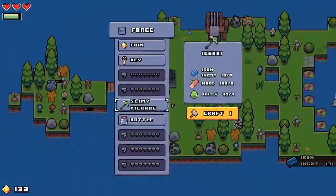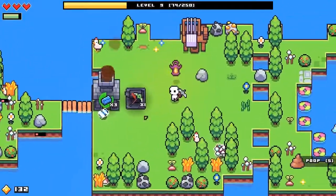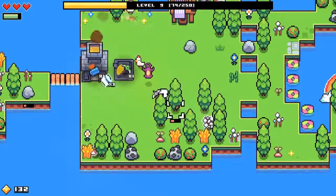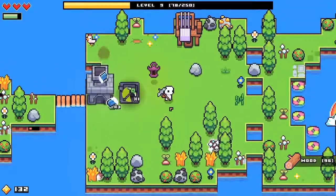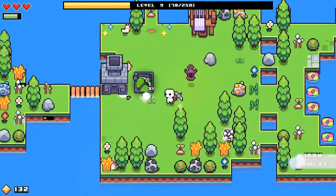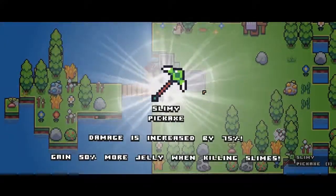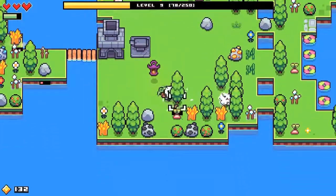Now we can make our slimy pickaxe. Every time you upgrade your weapon it has all the powers and additional things your previous one had and then adds to it, so it's not like you have to switch between them — you just automatically use the next one. This one builds pretty fast so I'm gonna let that build. It increases our damage, which is definitely helpful so that we can take things down faster.